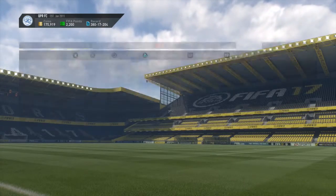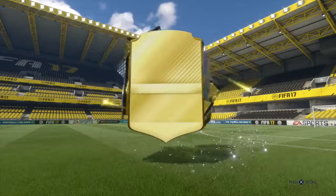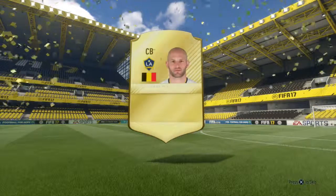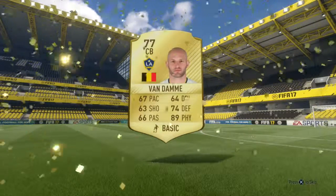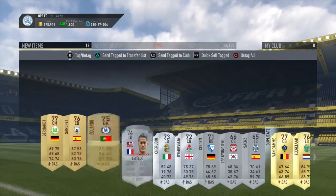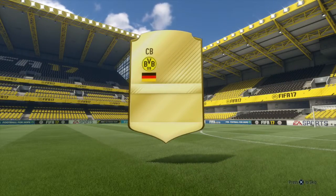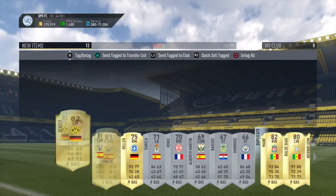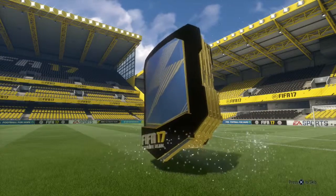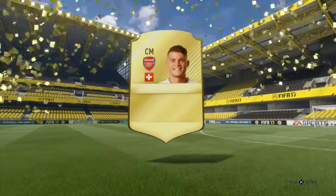I'm mostly going to be using these players for either SBCs or selling on to make more money to basically buy more packs or to buy some Team of the Season BPR players. Obviously at the time of recording this it's like four days away, so when this gets uploaded this evening we've got four or five days and then the BPR Team of the Season will be out. From a previous video I did, I have a lot of tradable packs to open. Here we get Xhaka, which again is pretty good - 84.